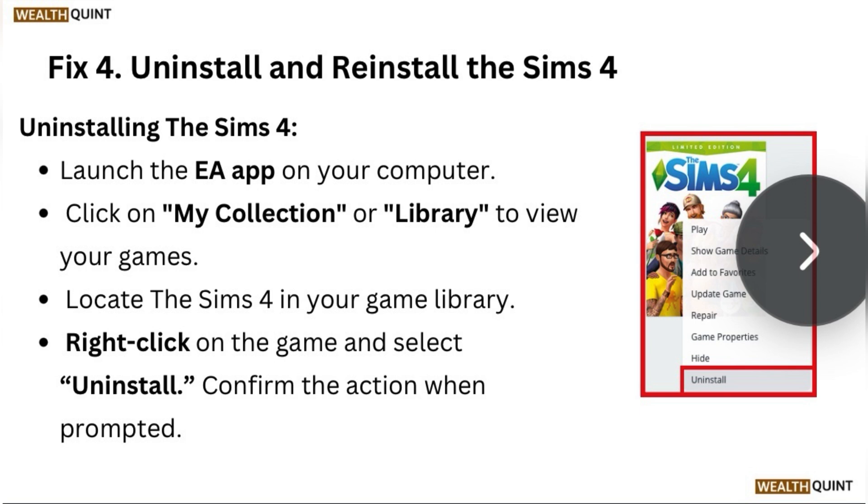Fix 4: Uninstall and reinstall The Sims 4. To uninstall, launch the EA app on your computer and click on My Collection or Library to view your games. Locate The Sims 4 in your game library, right-click on the game, and select Uninstall. Confirm the action when prompted.